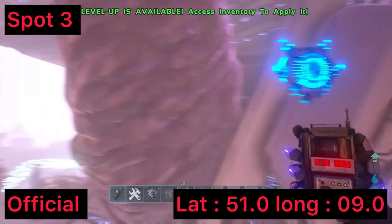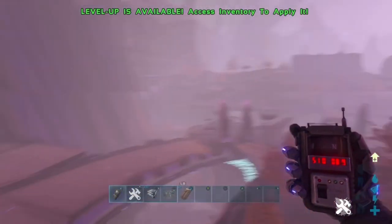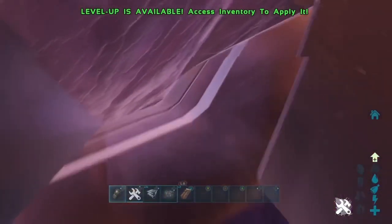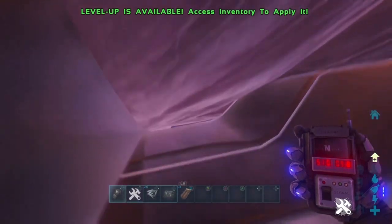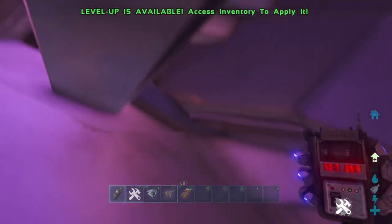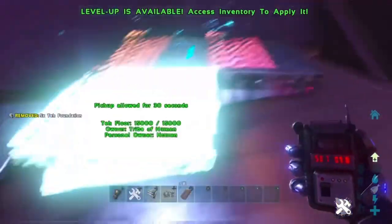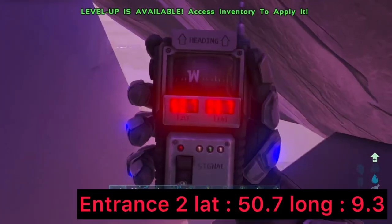Spot number three is at coordinates 51.0 and 09.0 — that's the location on the map. This one has two entrances: one at the top and one at the bottom. It's probably a solo or two-man spot depending on whether you're official or unofficial. The top entrance is unofficial only — you can't place foundations there. The bottom area is official. If you drop all the way down, it's a slightly bigger area, more like a solo or two-man tribe, and it is kind of easy to defend.